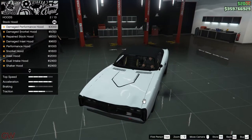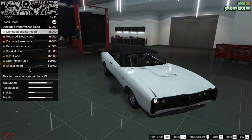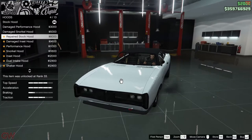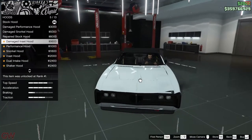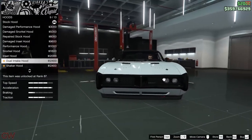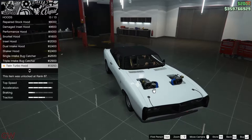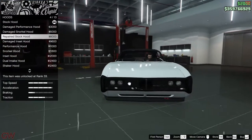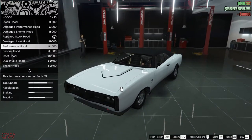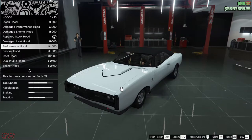Next we have the hoods. We have damaged parts as upgrade options, and also repaired ones. There's the repaired stock hood, damaged insert hood, performance hood insert, bug catcher, and twin turbo hood. I'll go with the performance hood for this build.